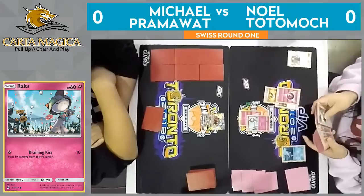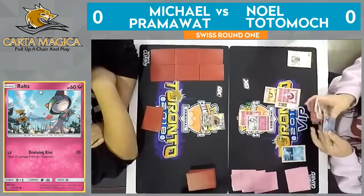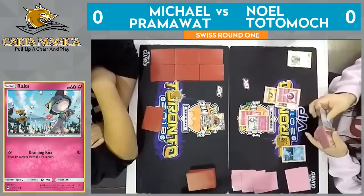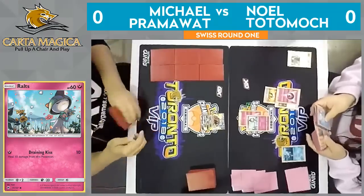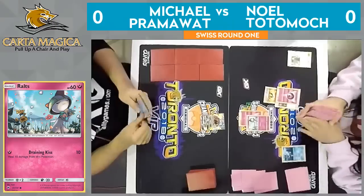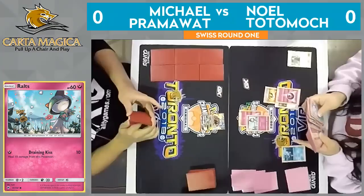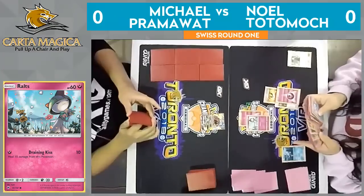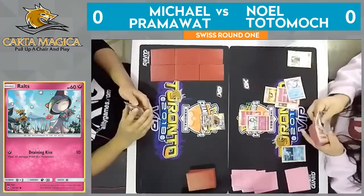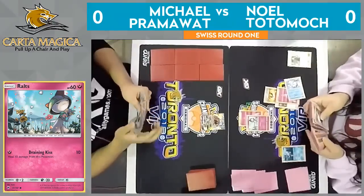Ultra Ball here — I would be very surprised if this got anything besides a Ralts. But it looks like he's checking all his options. He is looking for that little Vulpix technique right now. It actually makes a lot of sense — he does have the Fairy Energy on Ralts, so he can just retreat to the Vulpix. He knows Michael likely has no way to knock out the Vulpix next turn. It'll be safe, and this secures the turn two Beacon from Noel.